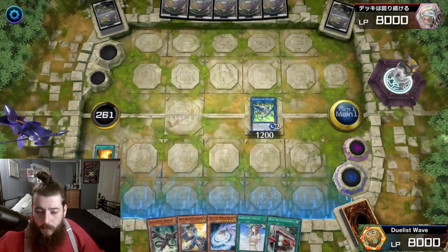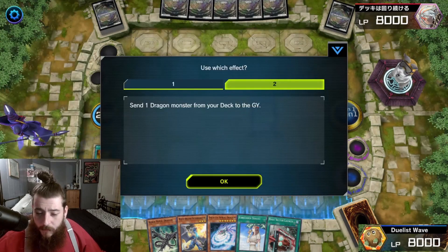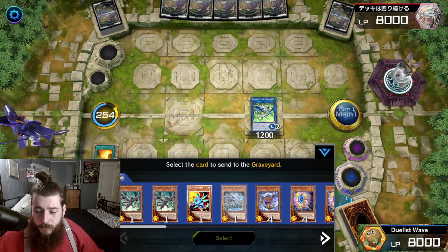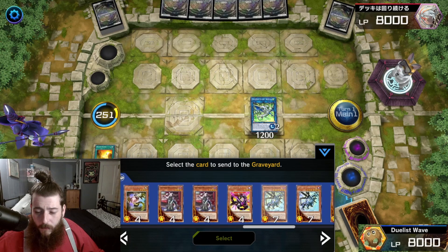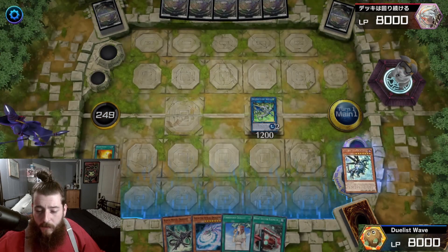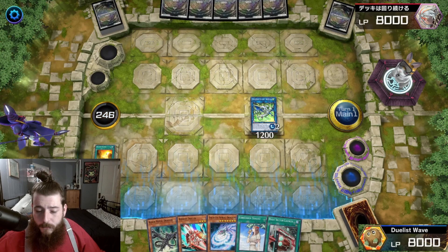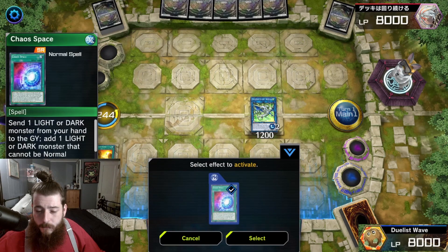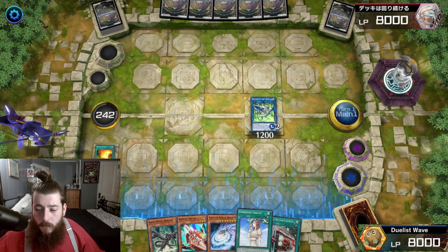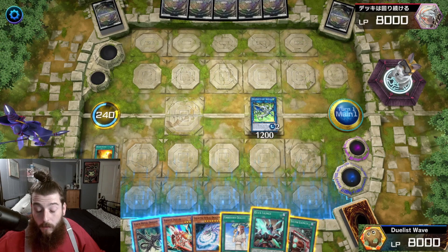Romulus searches for Dragon Ravine. Activate Dragon Ravine. With the Ravine, we're going to discard Wyver Burster and send Abso Router to the graveyard. Abso Router's effect: add Rocket Tracer to our hand. Chaos Space — banish it, returning the banished Wyver Burster, drawing Quick Launch.